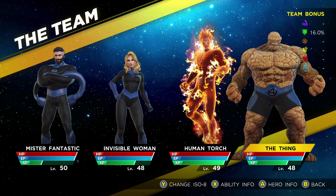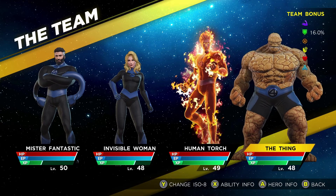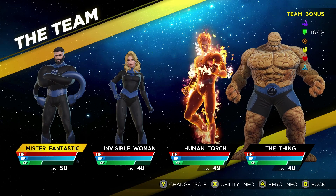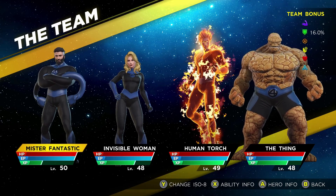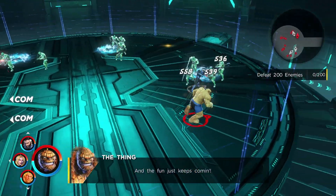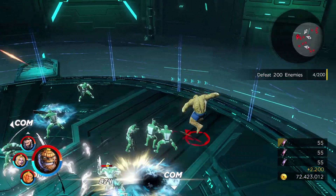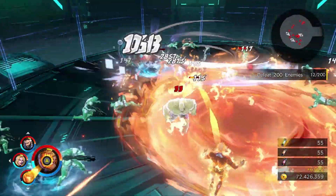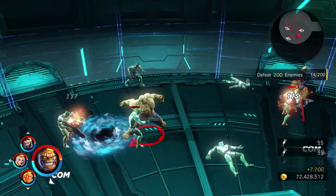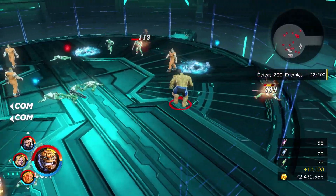The team setup we have today is like we've seen previously with the rest of the Fantastic Four, but let's show what Ben is capable of as we jump into a 200-wave style rift. He only has a single jump as he runs to traverse the area around him, which is kind of to be expected — it's the same type of thing we see with Hulk and other large, heavier characters — and his standard attacks are kind of interesting.